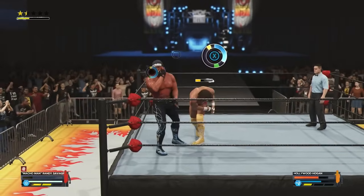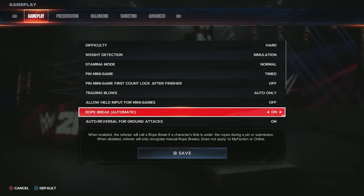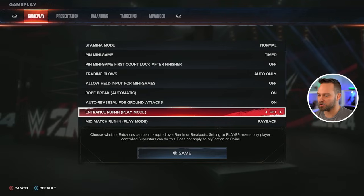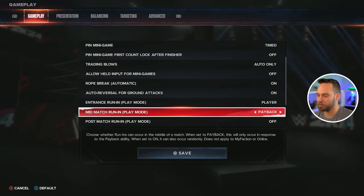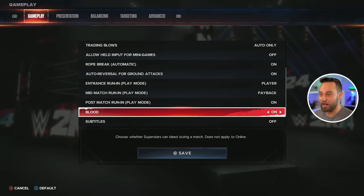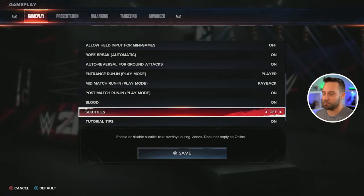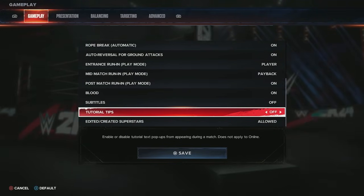You'll have the option to allow held input for any minigame in the game — press and hold to initiate it. Rope breaks are normal and all the rest of the settings are very straightforward. Post-match run-ins and mid-match entrance run-ins are available for other people to come in and interrupt your match. Blood is off by default — make sure you turn this on, and tutorial tips will pop up unless you turn them off.